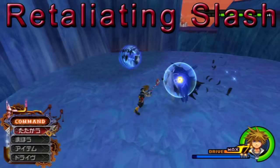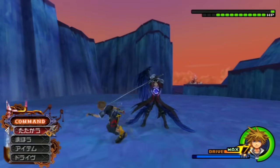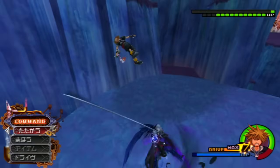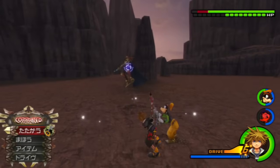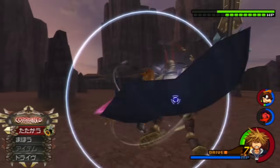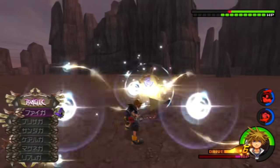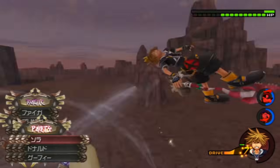The first bad ability that many people love to equip is Retaliating Slash. This move is activated by pressing square during hitstun to trigger an immediate attack and attempt to gain control of the fight back. However, while it can have uses, it has severe negative effects on surviving in fights. In situations where you have Second Chance and/or Once More, as soon as you do Retaliating Slash those abilities are immediately negated.